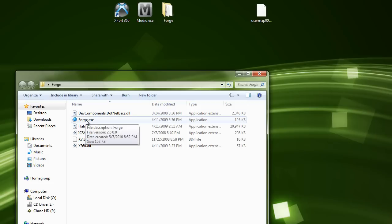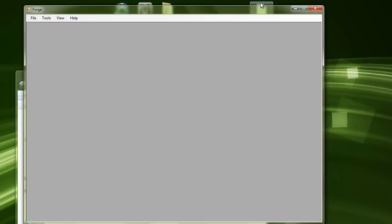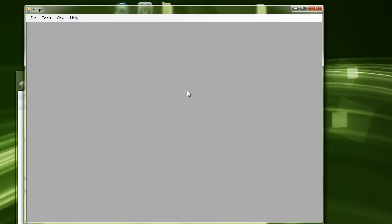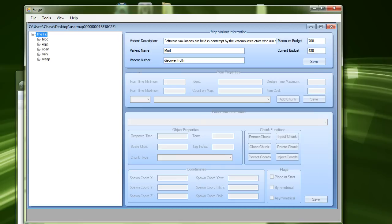Run Forge as administrator or just turn off your user account controls — same deal. When it opens it'll just show a blank screen, so go to File > Open and look for that map file. It'll pop up with all the map info — The Pit, your map name, the variant author. You can change the author to whatever you want. Try to make it so it doesn't show your gamertag so you don't end up getting banned. I'm just going to set it to Modder. I'm also going to change the maximum budget to 9 million. Click Save.